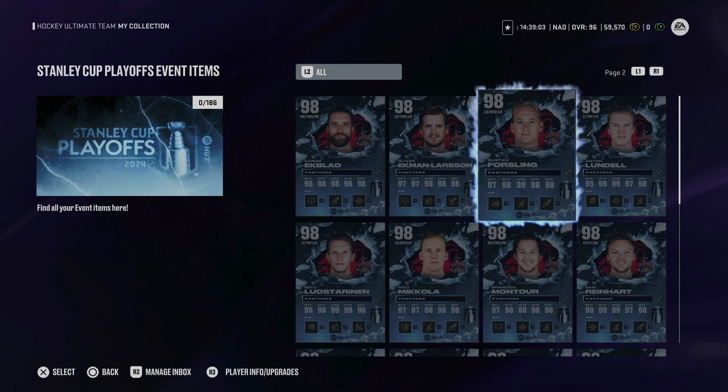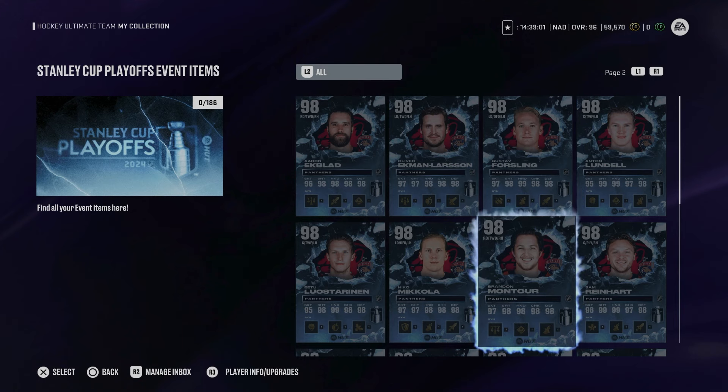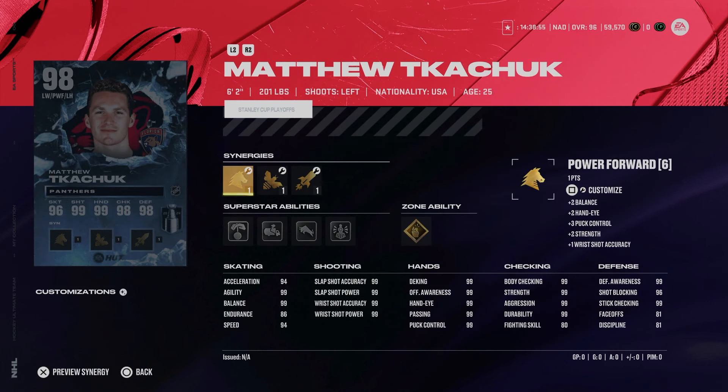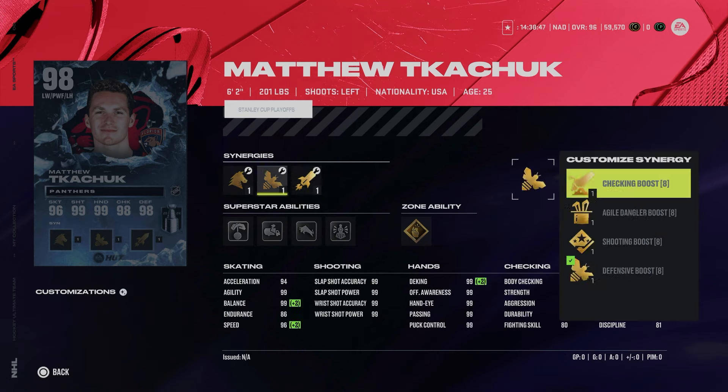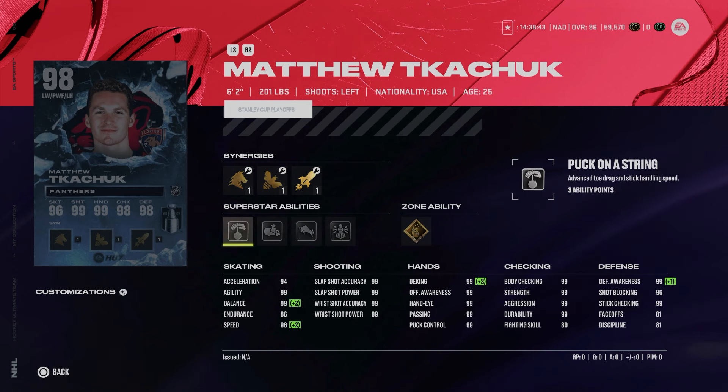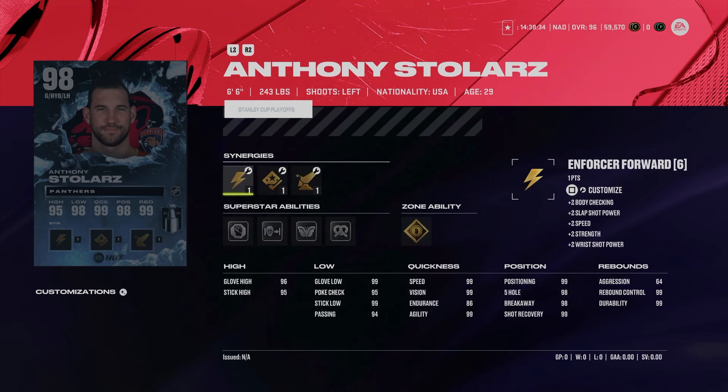If you want to look at each card individually, you can download the League Gaming app and check HUD Hub. Starting with the 98 playoff Matthew Tkachuk — he's at 98 overall but somehow only 94 speed and acceleration. He does get speed boost but does not get anything for that middle synergy, leaving him stuck at 96 speed and 94 acceleration. Make It Snappy is great, Truculence is fun, but they just hate Matthew Tkachuk cards having fun.